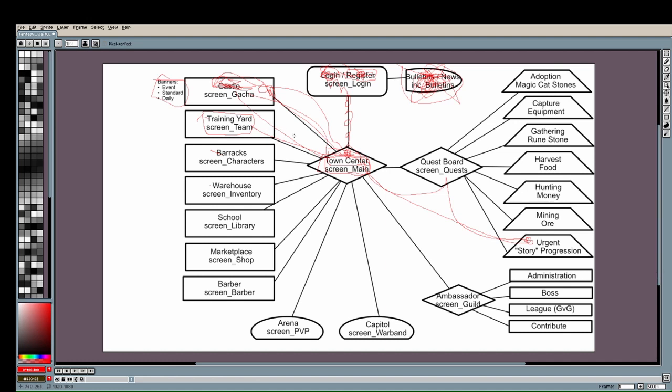You get your formation, and at this point the Quest Board, Castle, and Training Yard are all unlocked — so you have three buildings that the player has placed, dynamically showing in the background. It's going to look super cool, I hope — depends on whether my code is good enough.